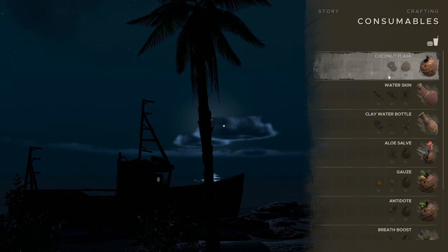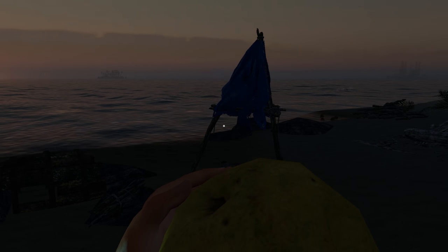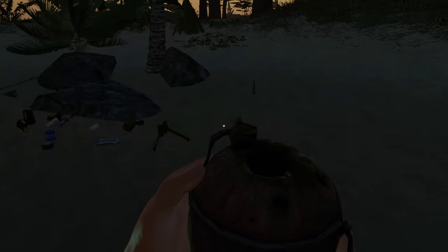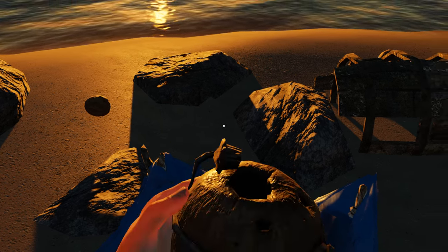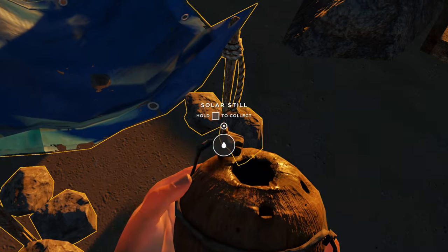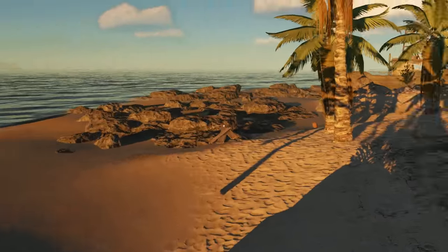I need to make a coconut flask — that makes more sense. I've got a lashing and coconut around here somewhere. Now we can get... that was getting close. I was getting pretty low. I still should get more. All hydrated. I should probably eat, though. Now with all that taken care of, the sun is coming up — let's go fishing. Deep sea fishing.